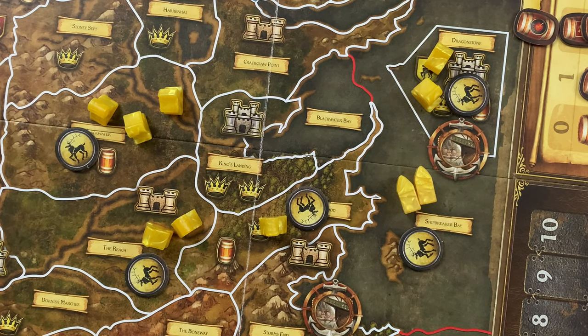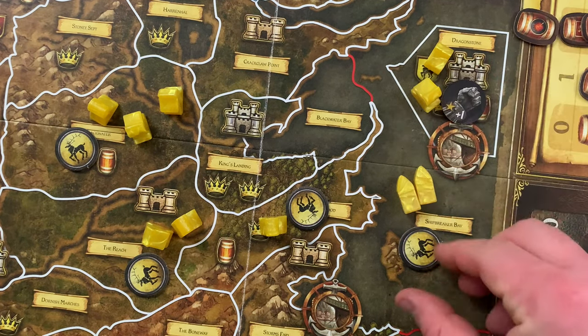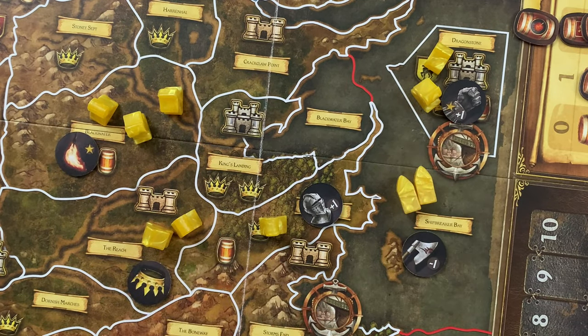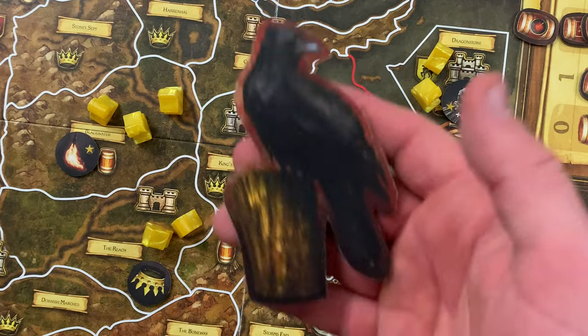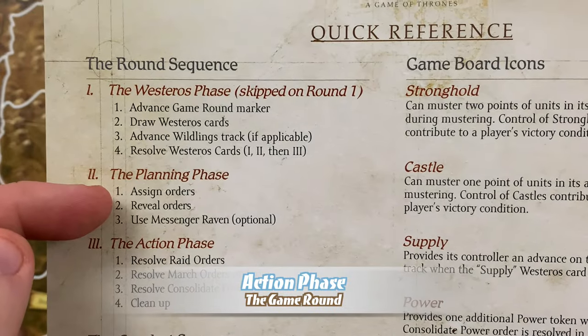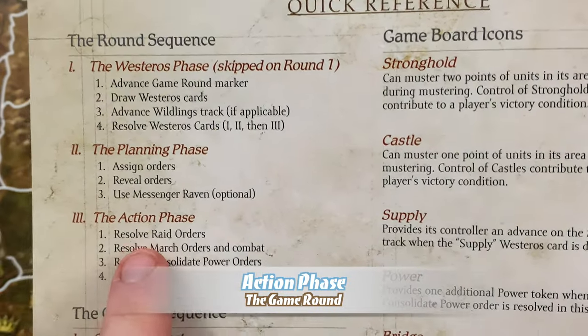After all players complete placing their orders, they proceed to the reveal order step — players simply reveal all of their orders. Finally, if the player holding the Messenger Raven wishes to use it, they can do so at this time.